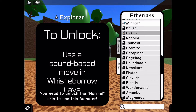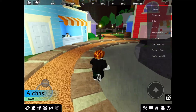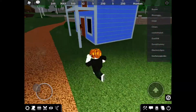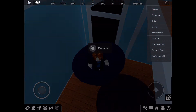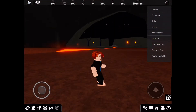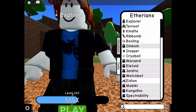What you want to do is go into Explorer or any other area, then you want to find this girl here, go in, then go in the hat and it should spawn you in a different place every time. Then you want to repeat this process three times.